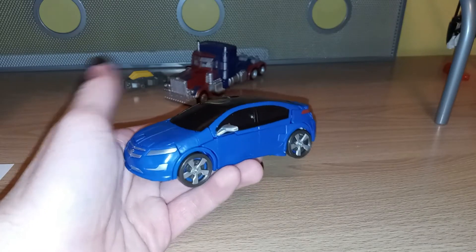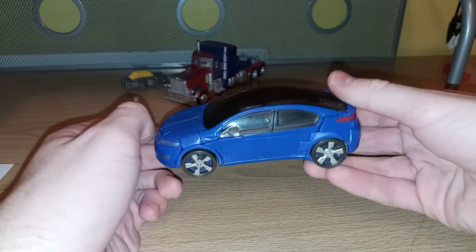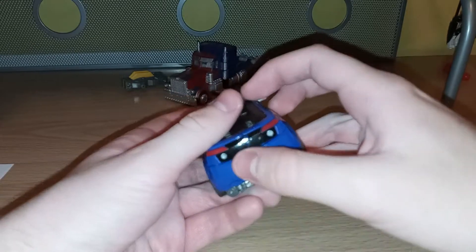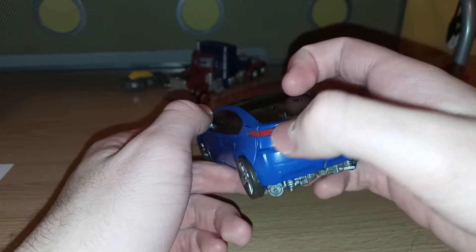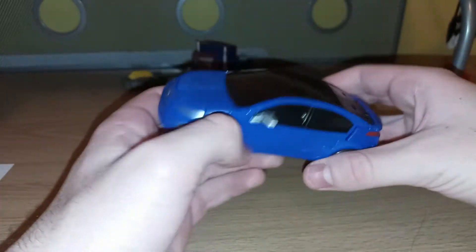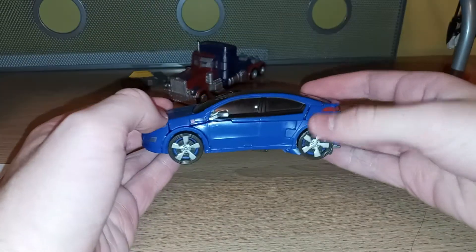It's an electric car with a nice color. There's a translucent roof, though it certainly doesn't make me as nervous as it does with Dino. I just wish it said Volt on the back — that's the only thing. Otherwise, you've got the nice Chevy symbol, rear taillights, and the Chevy symbol on the front. There is some robot kibble, but that's not too bad.